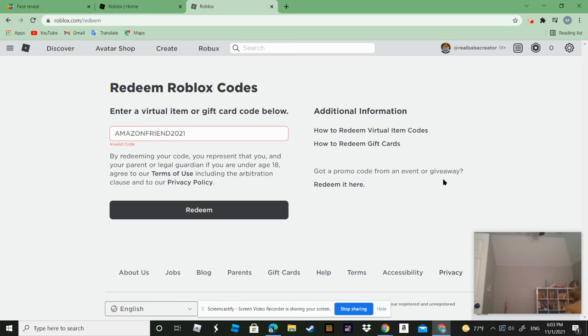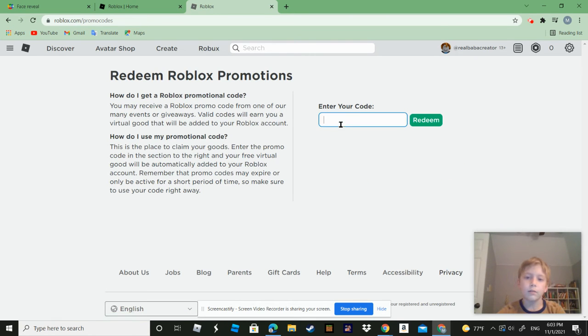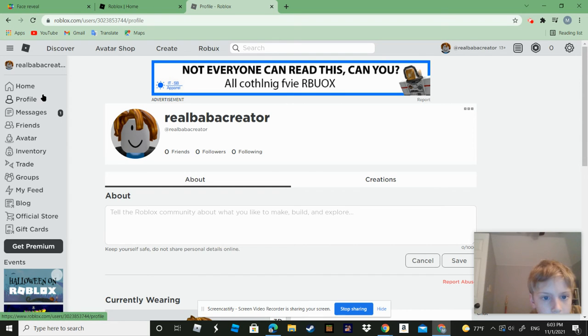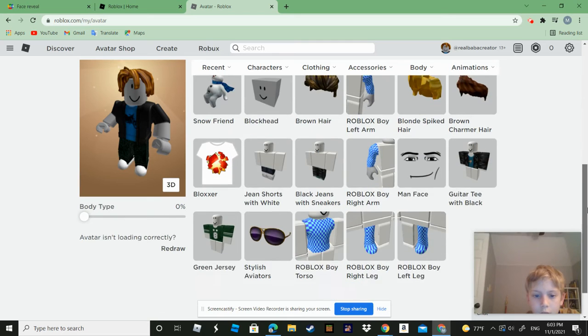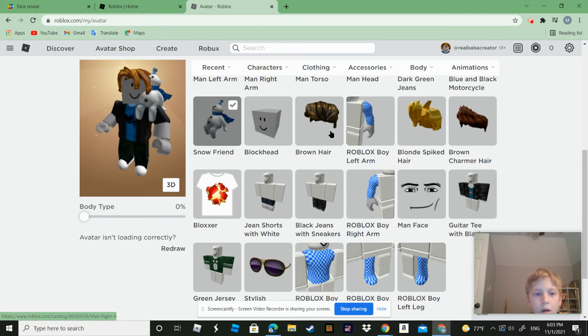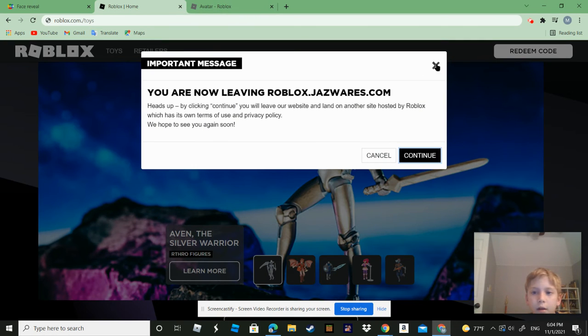So first, this will actually be deleted on January 1st. So you go to here and... so that is what you get. Okay, somebody has your name — Baba — creature, and then actually you get the Snow Friend, which is actually not available in some games. And that's how you get a code.